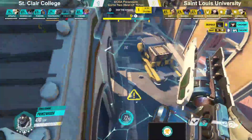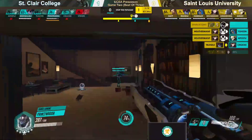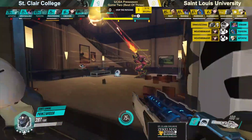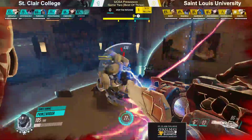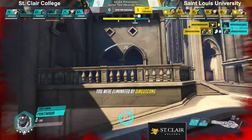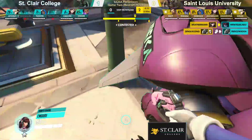Point blank up against two tanks, but here comes the D.Va Bomb coming out from Weatherman. Does he stick it? He manages to take care of both of the support line players from St. Clair. And this is going to probably be another checkpoint coming out on the side of St. Louis University. With no healers, St. Clair has nothing they can really do to fight this, and they're going to have to retreat and just accept that this point's going down and reset for the next point.